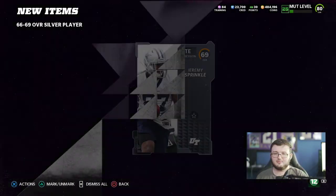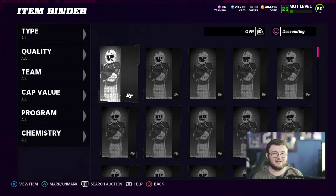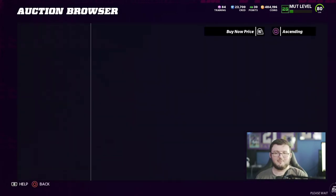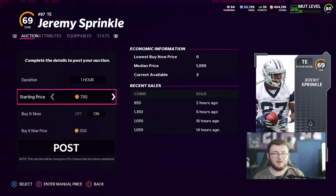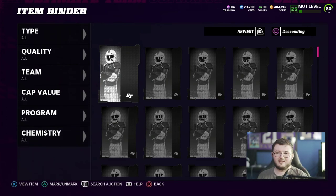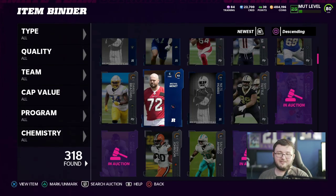Pack luck has been not on my side lately — I don't know why, but my pack luck has been absolute garbage. Did you see my blindfolded pack opening on my main channel? Go check it out because I absolutely got destroyed. So right here we spent 1,000 coins on this pack and we're going to lose about 100 coins, which kind of sucks. That's why it's risk it for the biscuit or take guaranteed — if you want guaranteed, take guaranteed. Thank you guys for watching, I'll see you guys in the next one. Peace out.